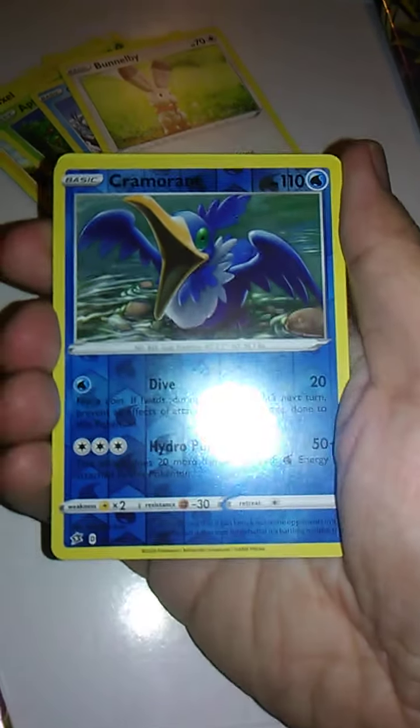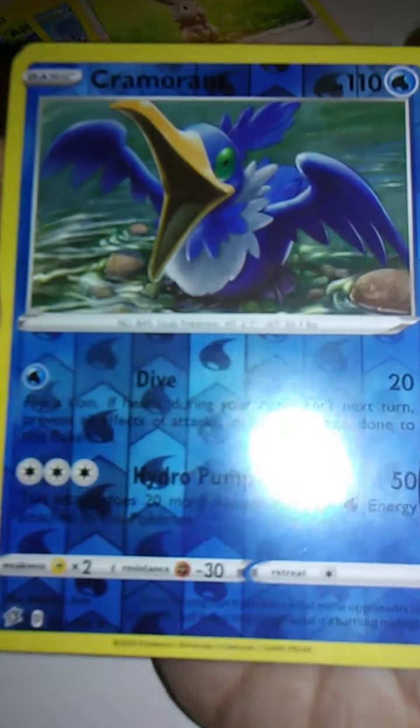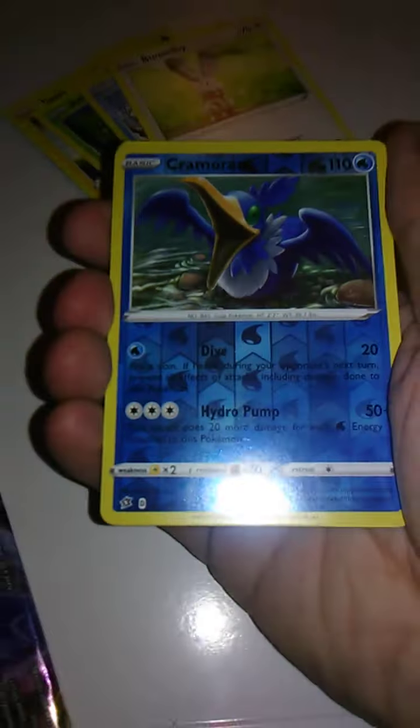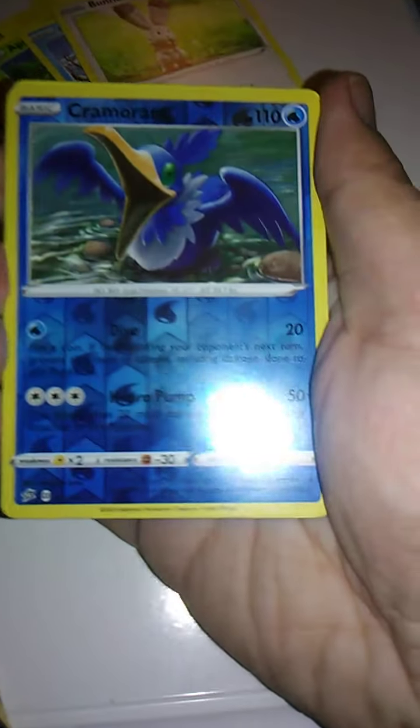We have Cramorant here — this is a holographic card. It's kind of hard to read here, but it looks like it has Dive and Hydro Pump. Let's zoom in a little bit closer — yeah, Dive there and Hydro Pump. I do like that picture too. Sorry for the glare.